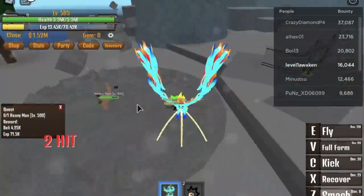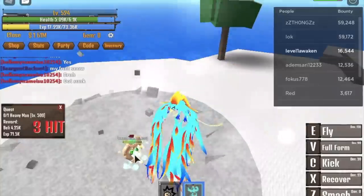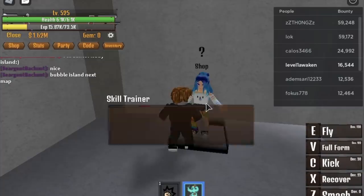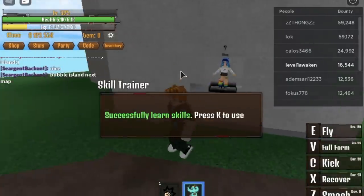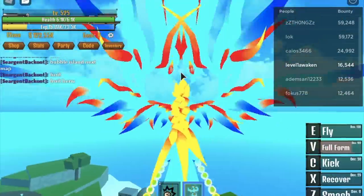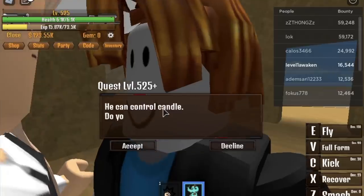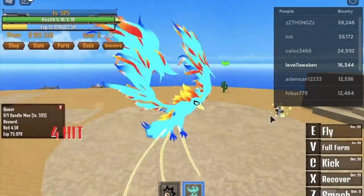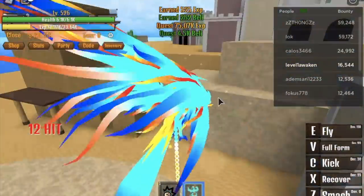After that, defeat Chopper — they call him Heavy Man here — until you reach level 525. Our belly is already 1.6 million, so I suggest you go to the Sky Island and unlock Observation Haki. I've read in my previous comments asking why I'm not unlocking Haki or increasing HP — it really depends on your strategy. If it works, it works; everything can work in games.